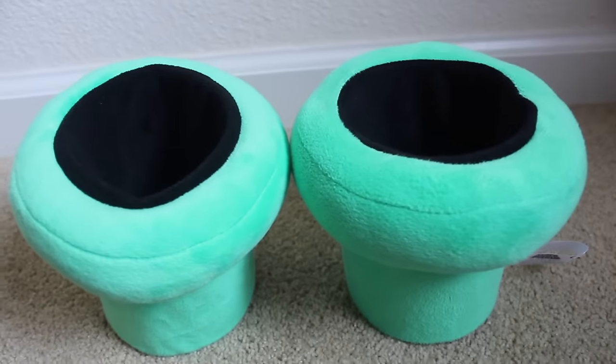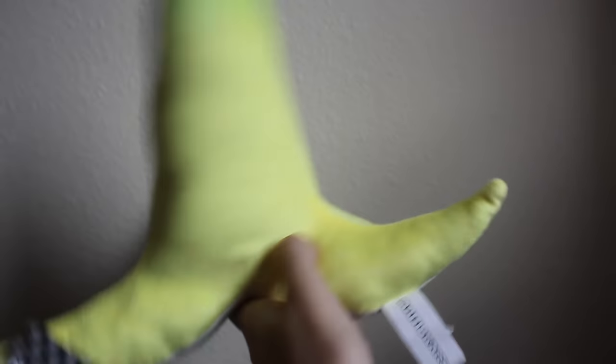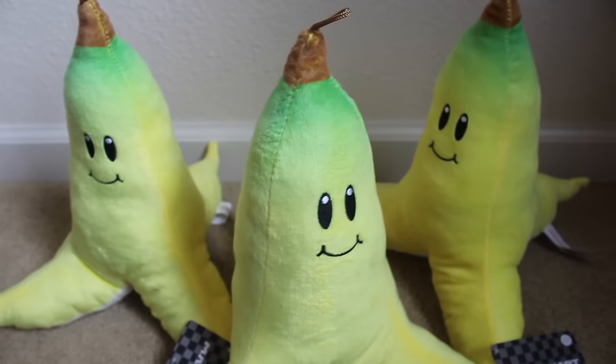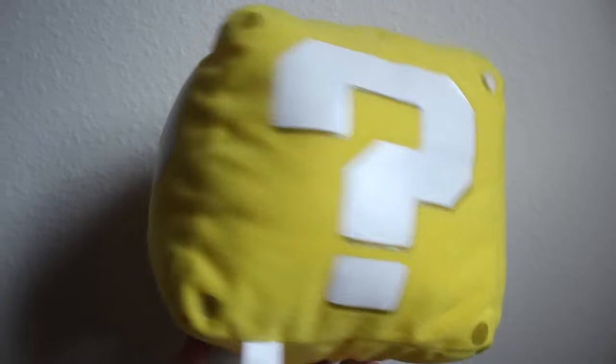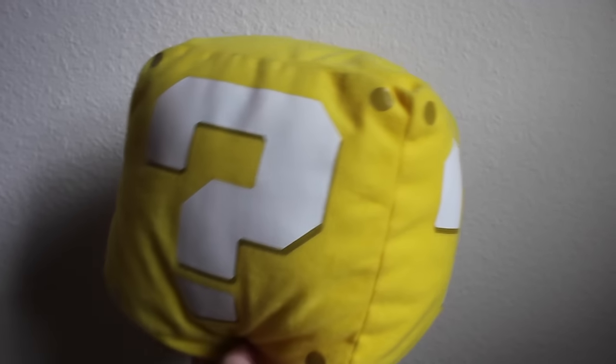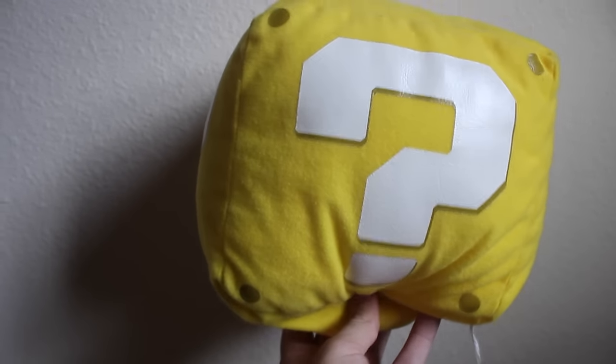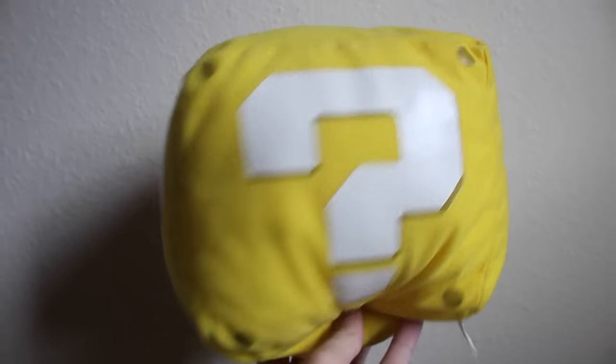Couple of Little Buddy warp pipes. A Banpresto Mario Kart Wii banana peel. A large banana peel by Good Stuff — I have three. The infamous question mark block by Banpresto — on the channel, he is known as Biggie the Block. He is a sentient question mark block, and he's a big middle finger to all those bosses based off of enemies. And yes, he does make sound.